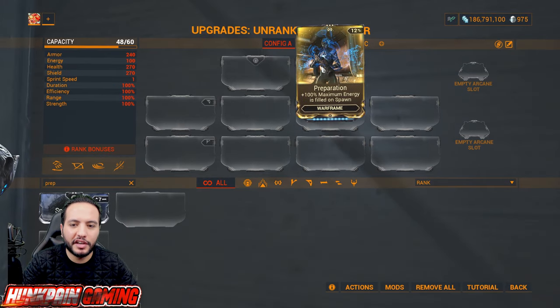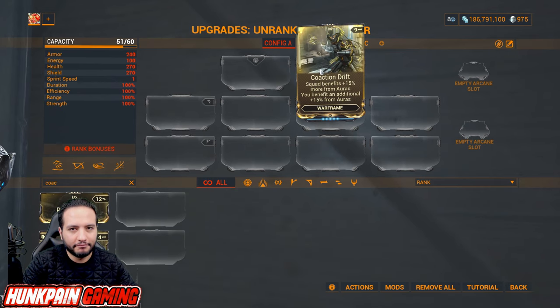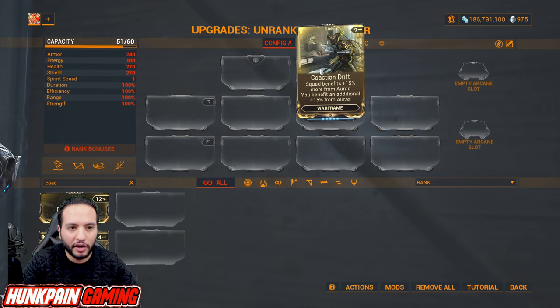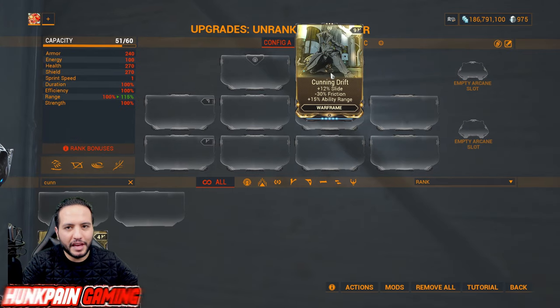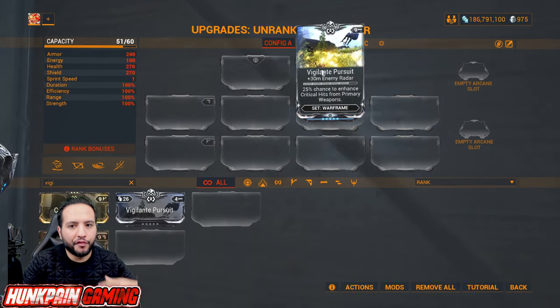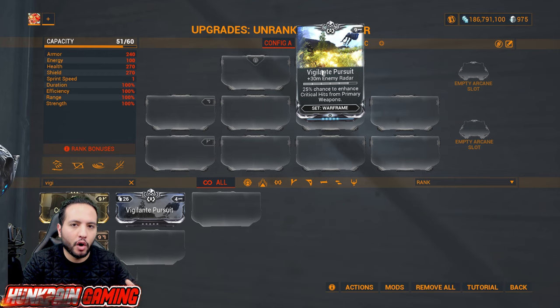Preparations: you start spawn with 100 percent maximum energy — very helpful in many cases. Coaction Drift, one of the best exilus slots: squad benefits 15 percent more from auras and you benefit an additional 15 percent from all auras. If you're lacking range you can always run Cunning Drift. Vigilante Pursuit is a very awesome exilus slot: 30 meter enemy radar and enhanced critical hits from primary weapons.